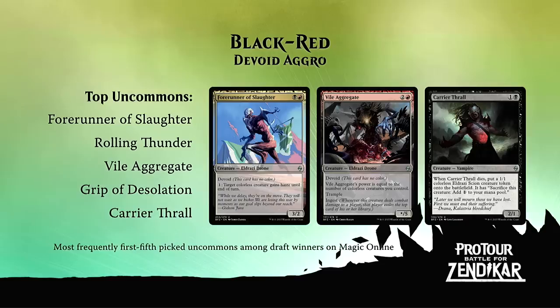Let's move on to the top five uncommons. Forerunner of Slaughter is very interesting — in a set that depends on both colorless cards and specifically colored cards, this is part of a cycle of gold cards that really point you in a direction. You open this in draft and you have a plan as early as pick one. It's a two-mana, 3-power creature that can give itself haste, and any devoid creature you play afterwards can also get haste. Rolling Thunder is one of the top uncommons — we saw it do a lot of work at the GP last weekend, just an awesome removal spell. And Vile Aggregate has been super high in people's pick orders at the Pro Tour this weekend — it often comes down as a 3-5 creature for three mana.